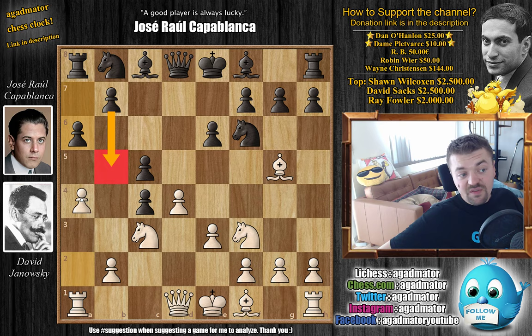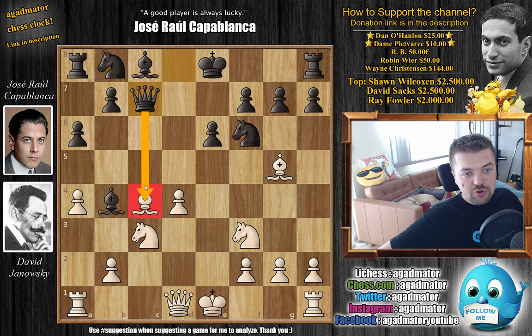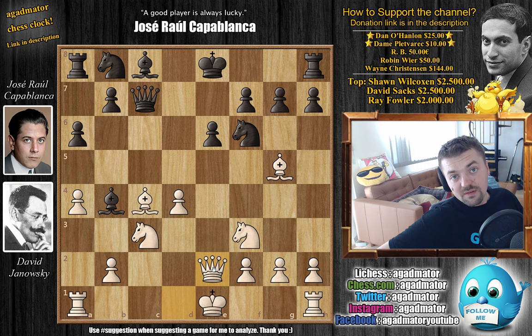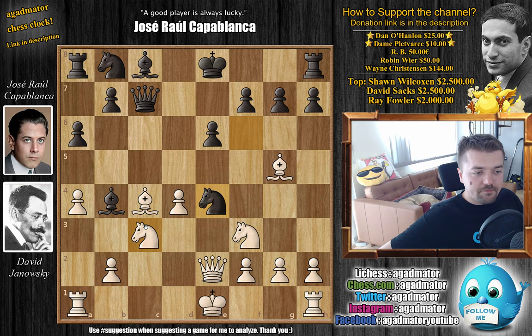Capablanca prepares to develop the queen and also bring this knight to e4. Bishop captures on c4 — finally white recaptures the pawn. And now queen to c7, attacking the bishop on c4. You could move the bishop back to e2, but Janowski goes about it differently. Queen to e2, developing the queen while defending on c4. And now, as planned — now that the queen has moved from d8 — knight to e4, already threatening to win some material.